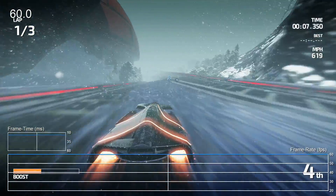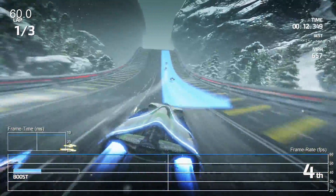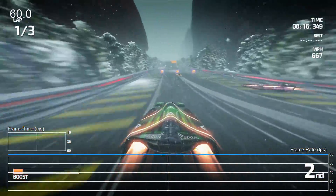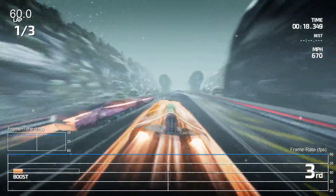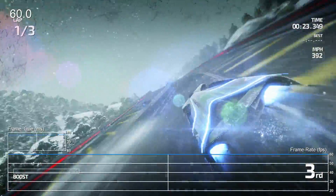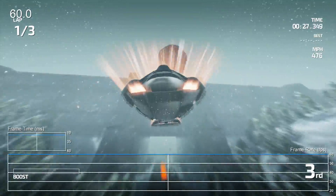Once in the game however, one thing becomes immediately clear: this game is fast. As you can see here, we're looking at a silky smooth 60 frames per second update. Across its 16 tracks, Fast Racing Neo manages to hold this level of performance on a very consistent basis. When combined with the high speed of the game and the excellent motion blur, it all comes together very nicely.